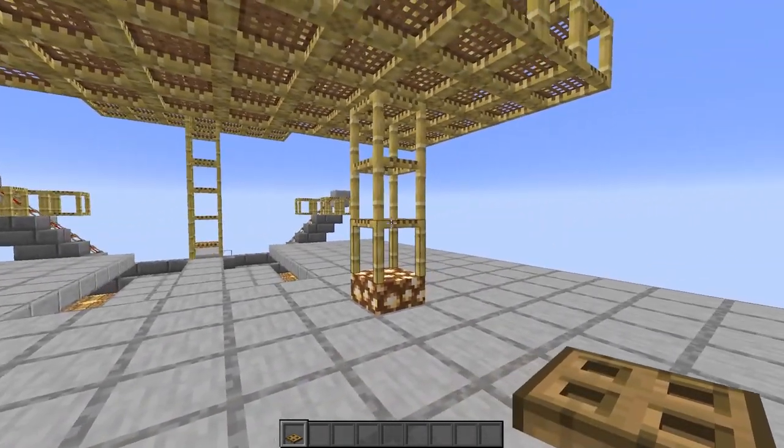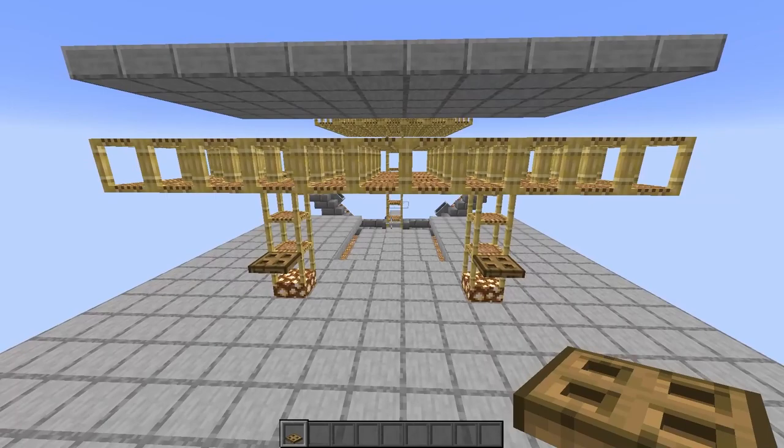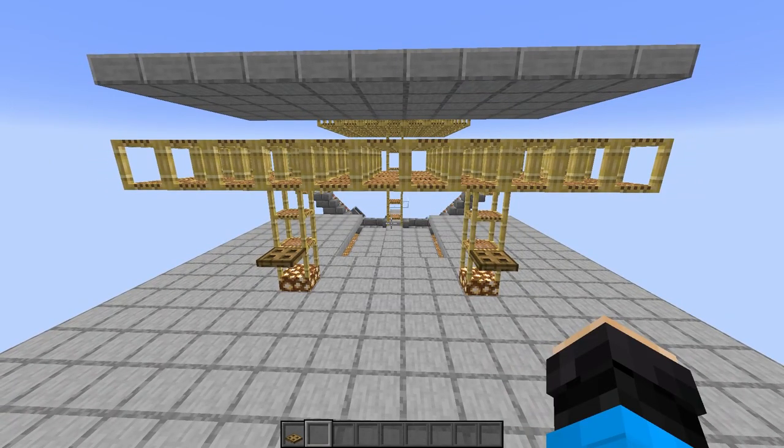To supplement this, you can put some trapdoors near the outside to keep shulkers ready to put in, although this is a bit cumbersome.